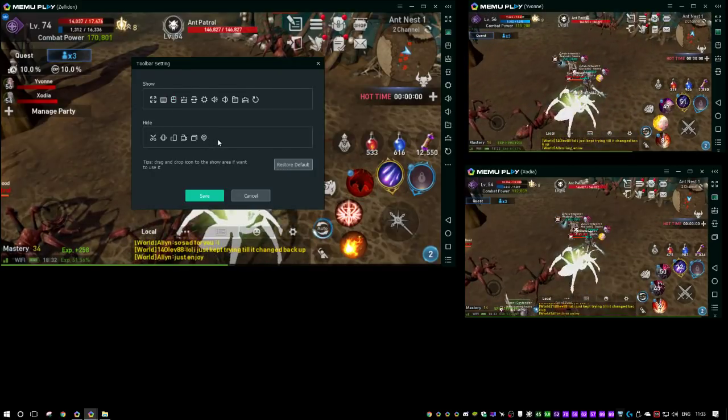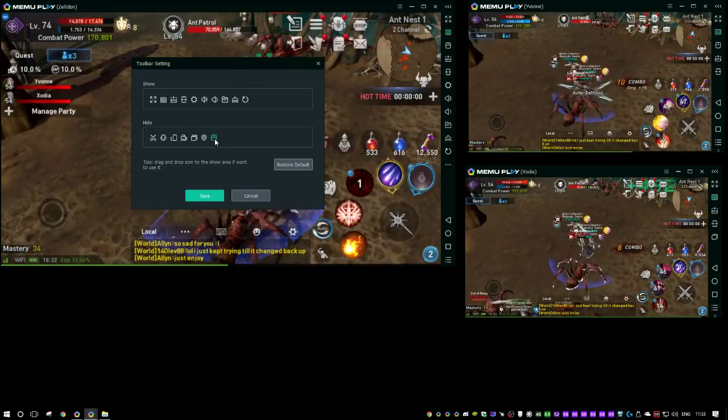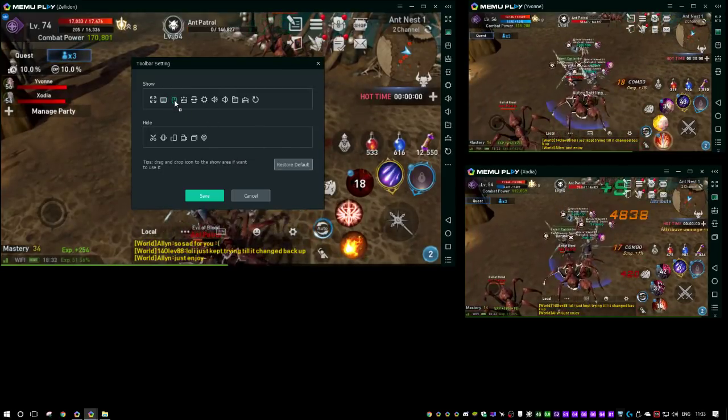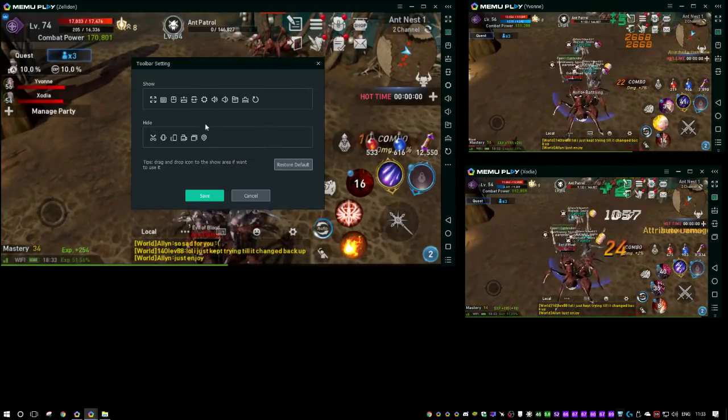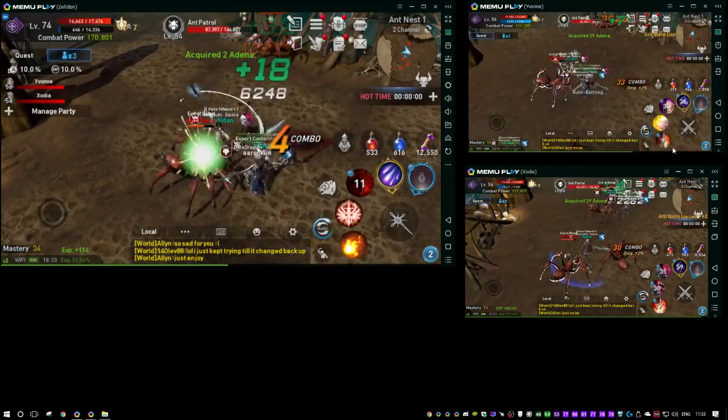It will most likely — at least for me — be down here and hidden. What you want to do is go ahead and drag this mouse-looking button up to the position of your choosing and click Save.